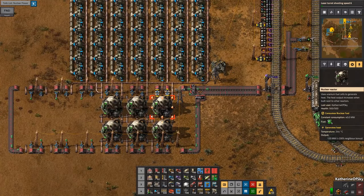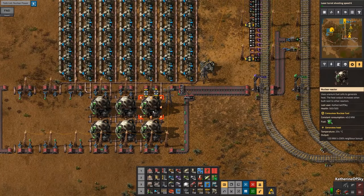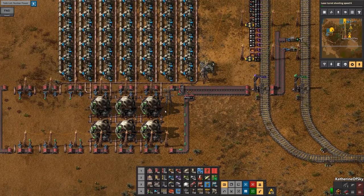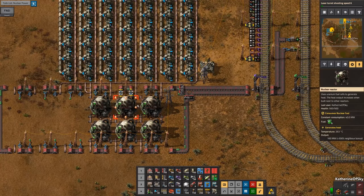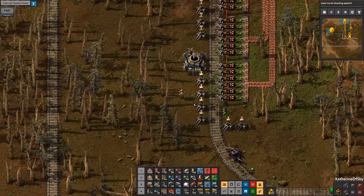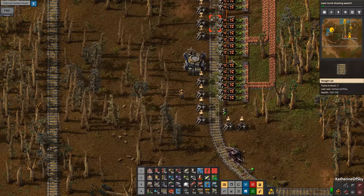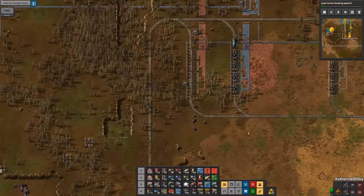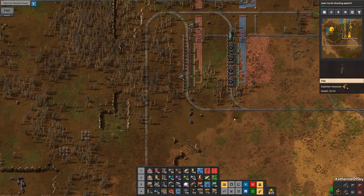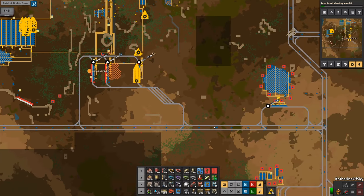As I said previously, please do not worry about this in your build — one Kovarex plant with no modules, nothing, will supply 33 of these. And these guys are going to generate a ton of energy. We are generating 108 megawatts. Once those reactors get up to speed, we're going to be seeing a huge, huge increase.